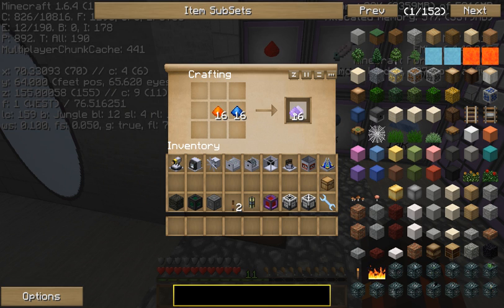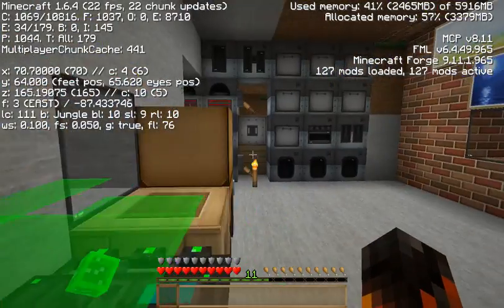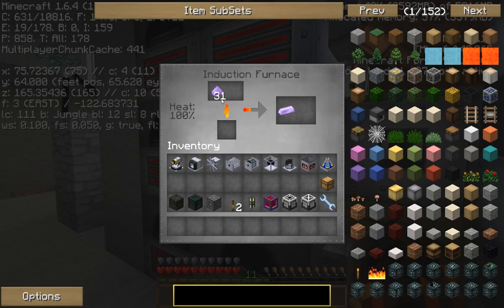And then after you have your Manyullyn Dust, now that we have our Manyullyn Dust, we're going to go ahead and put it inside this induction furnace. There we go. This thing's melting pretty quickly.